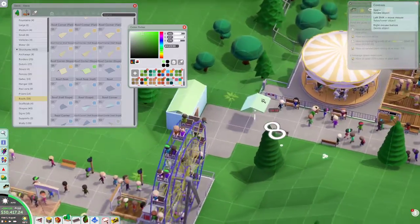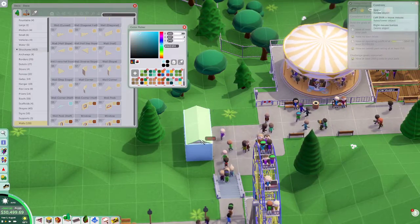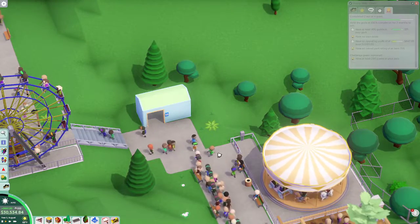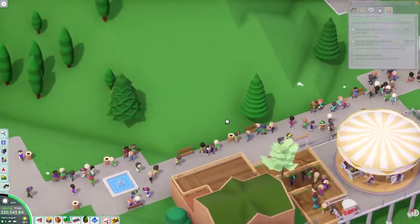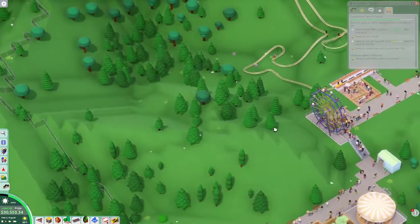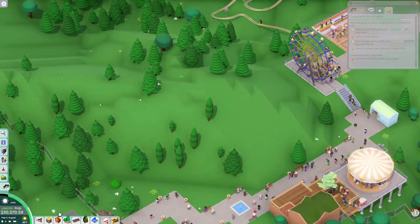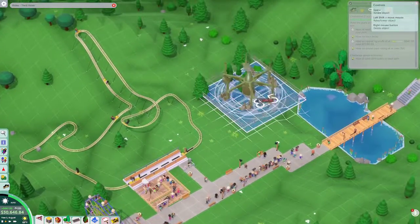We'll have to change the color of that other building over there but that's fine, we'll get around to it. I'm gonna put some benches down. Let's keep building some rides for now — I feel like that's gonna be our most important thing. We could totally have another coaster that comes up here and fully engages with this part of the park. We have 30k so it's kind of like, why not?